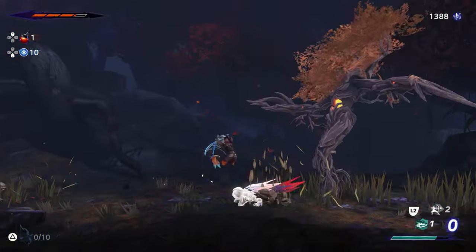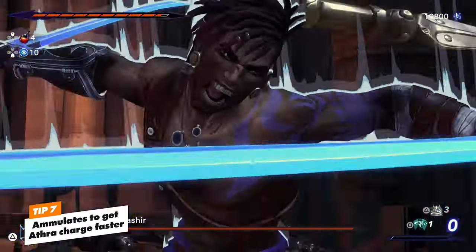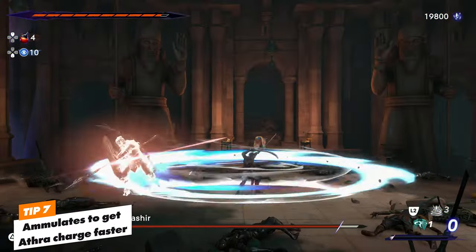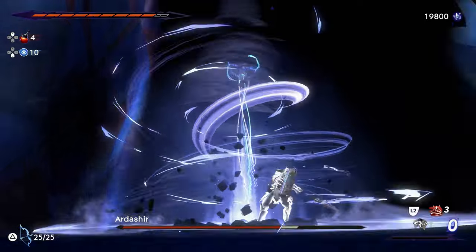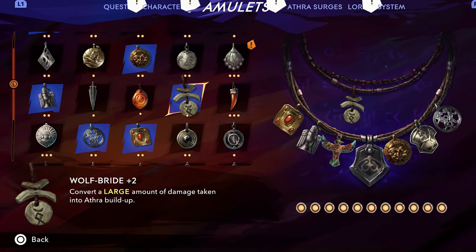It's worth noting that your Athera Surges can break through any enemy attacks, even the red unblockable ones. Speaking of Athera Surges, you're going to find some really nice ones you'll want to use often, but if you don't spec into Athera charge, you'll hardly get to use them. It's best to look through your amulets and pick ones that help you build charge.